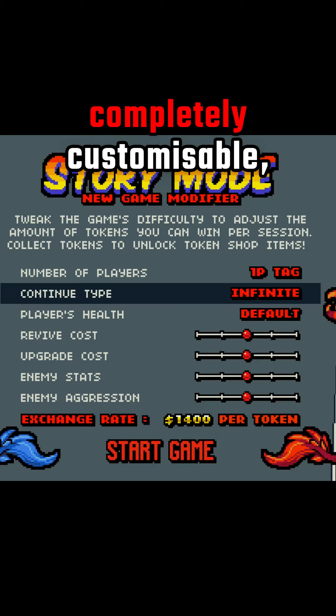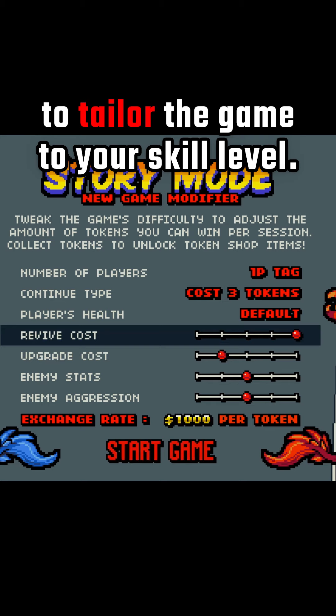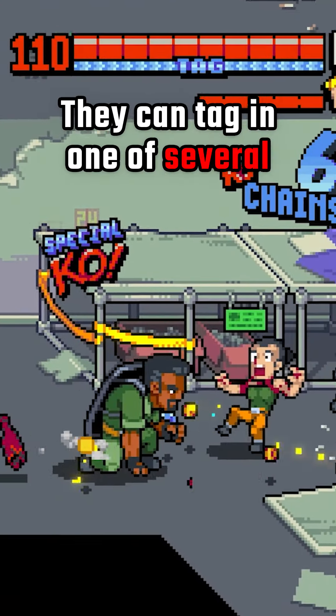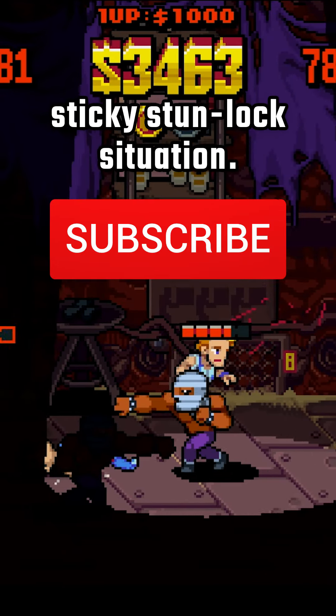The difficulty is completely customisable, with sliders for enemy aggression, revival costs and more to tailor the game to your skill level. Friends can even tackle the campaign together in local co-op, but solo fighters fret not — they can tag in one of several playable characters to continue a combo or bail their partner out of a sticky stunlock situation.